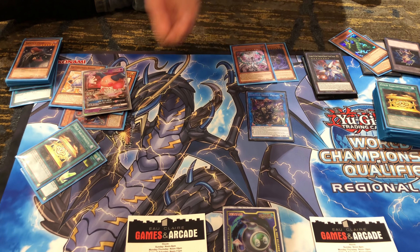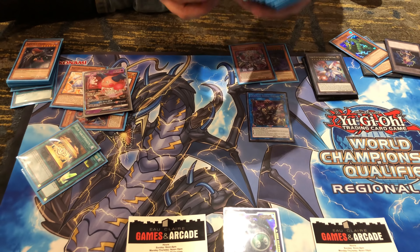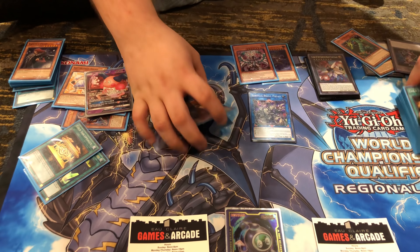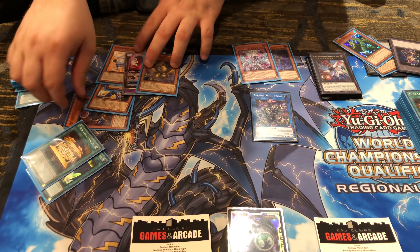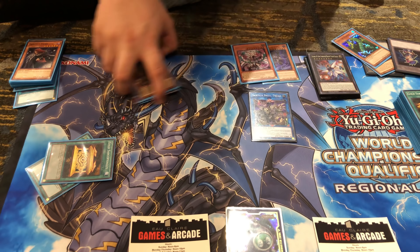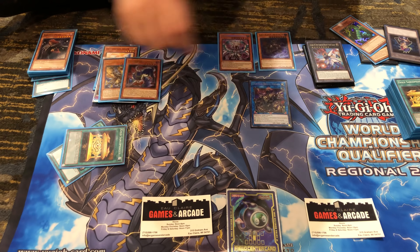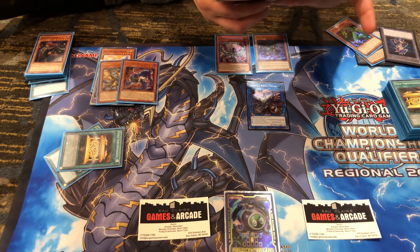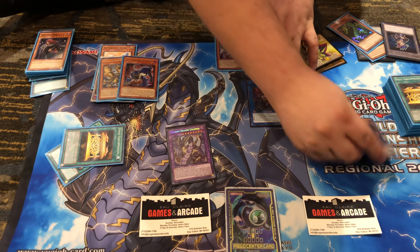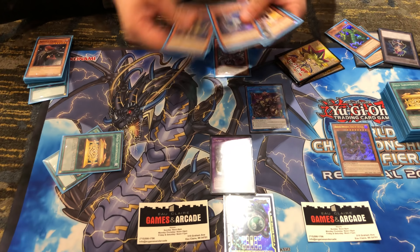It's been a long day so it may take me a few seconds, but we'll figure it out as we go. So you start off with Solar — pretty basic play — and go ahead and dump Thunder Dragon Roar. Graveyard is over here.